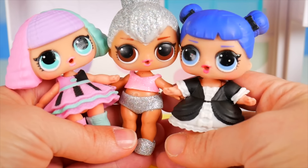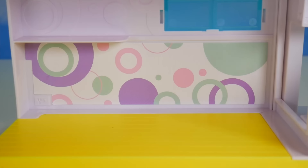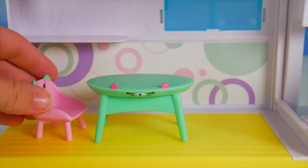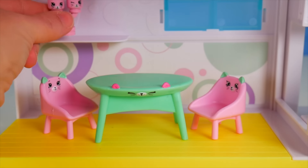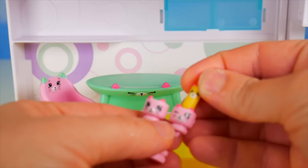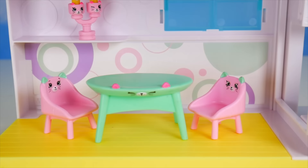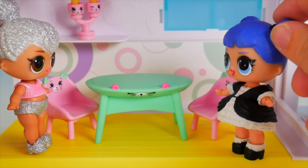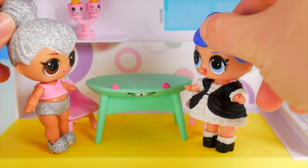One of our LOL dolls is going to be in some need of potty training today. Who do you think it will be? Pranksta, Kitty Queen, or Midnight? Put your guess in the comments. Let's help the girls get started with furniture on the bottom floor. I think it might be nice to have a table here — that looks good. And with the table, you need a couple of chairs. Maybe a little extra lighting with the candlestick. Let's put some candles in — that'll give some nice ambiance. Not too bad so far, shall we take a seat?